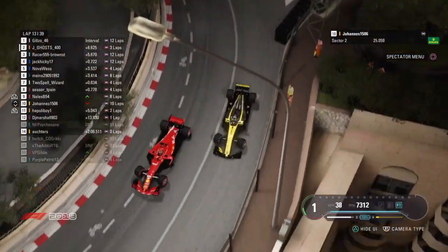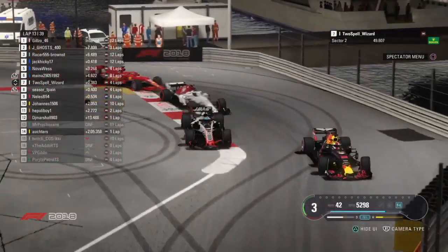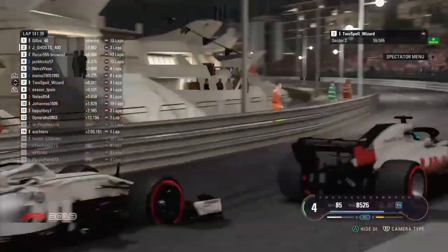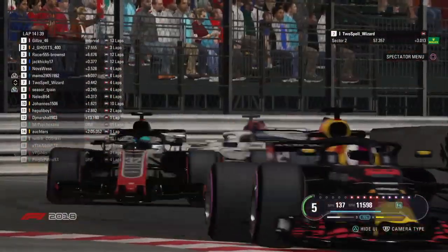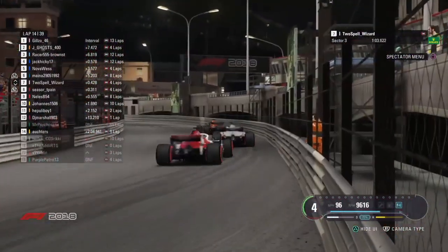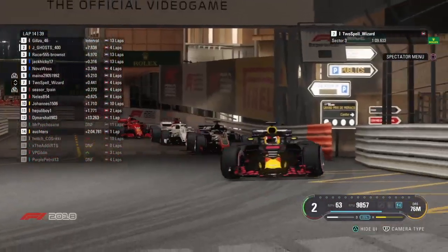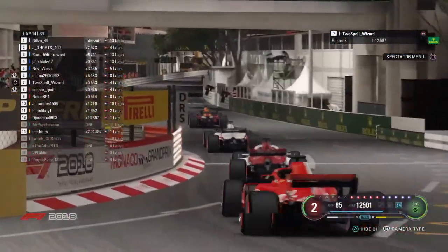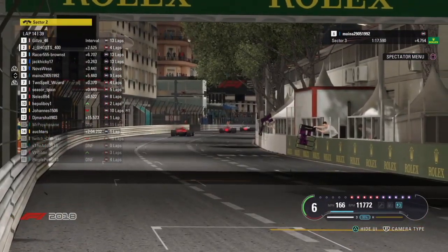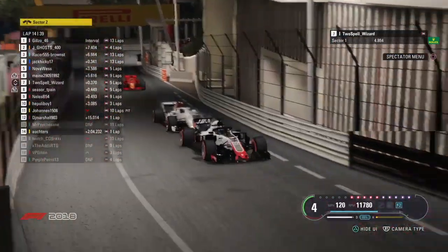With Mainer just ahead. Neles sneaks down the inside of Johannes as well. Cesar T-Pain and Two Spell just clip him — they're right behind Mainer. Cesar's trying to look down the inside but thinks better of it, although Two Spell does go through there. There is a tyre on the track — thank God they go through it. Contact there — Cesar T-Pain just hits the back of Two Spell, but it looks like no damage. Red Bull, Haas, Sauber, Ferrari separated by a few tenths, all battling over P6. Johannes has gone into the pits, and the Haas was challenging Mainer but can't get the position.